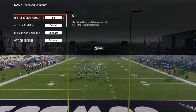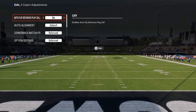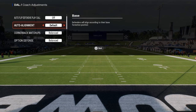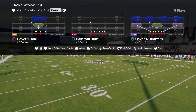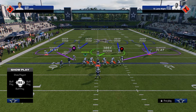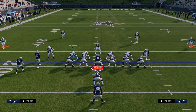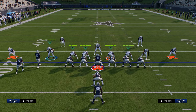We're going to be showing it today as a run defense, and a lot of other things that this defense is valuable for. Coaching adjustments: auto-flip defense play call off, auto-alignment to base, option defense on conservative, and then you are going to be coming out in cover four quarters. Really important is you want to show blitz and shade underneath.